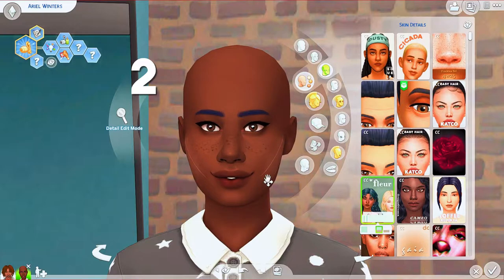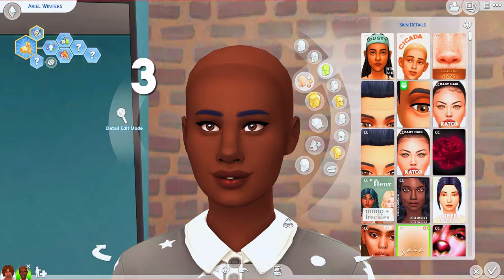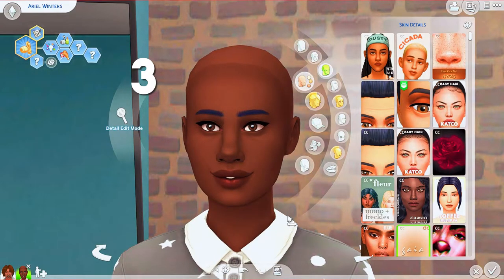Once you start stacking too many skin details, you run into conflicts where certain ones occupy the same slot and cancel each other out. So it's always nice to have an overlay that already has additional details like freckles built in so you don't have to worry about stacking conflicts.